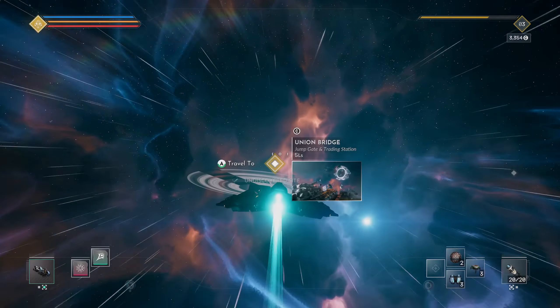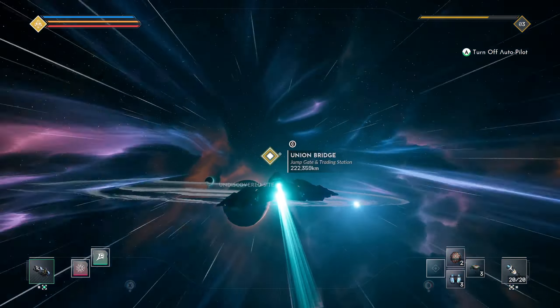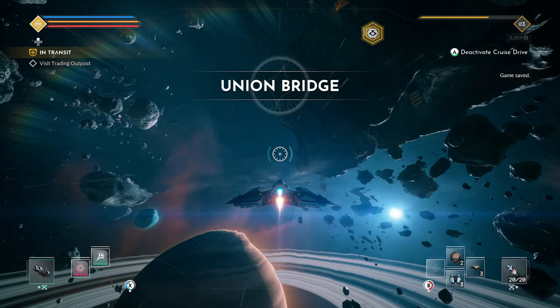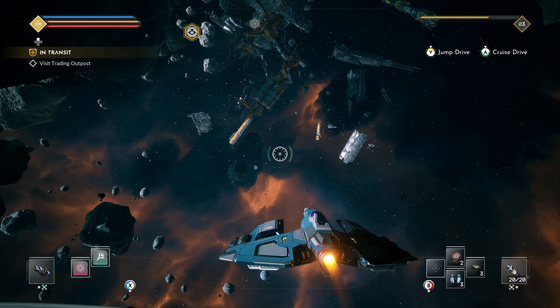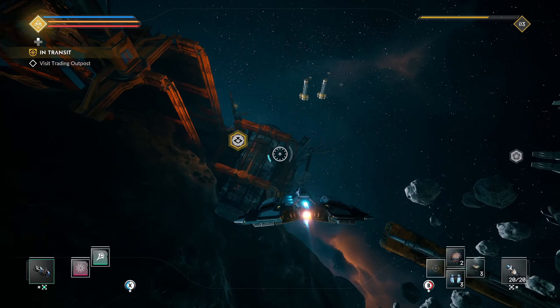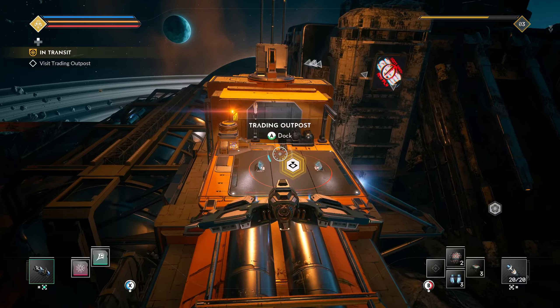On to Union Bridge. I don't know — are those spots meant to be fun random zones, or are there a set number of them in a system? Is it worth it to do them or should I stick to side quests? These are things I never learned last time I played. All right, Union Bridge — what do we do here? Visit the trading post. Looks like it's up here. We've been here before — last time we opened up the transit gate.